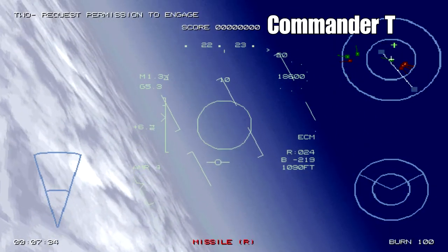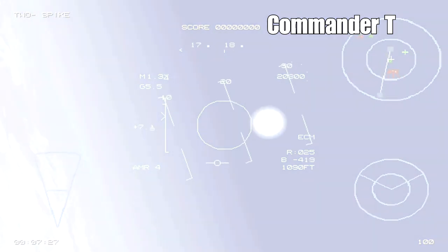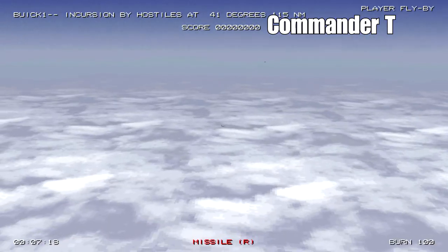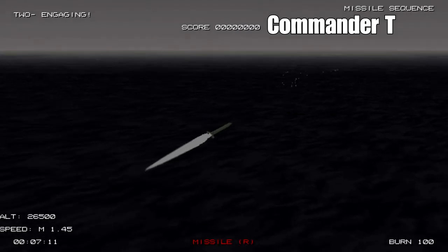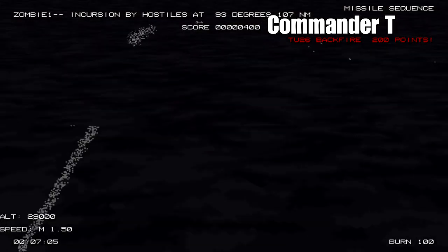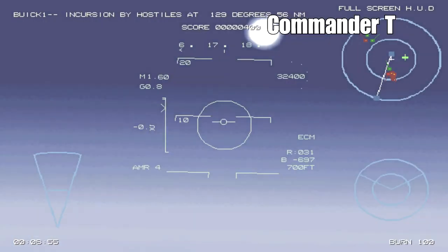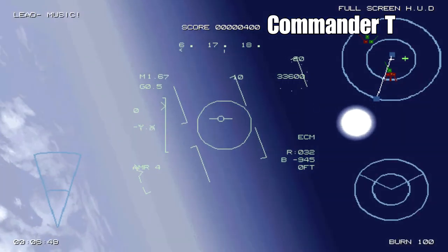The wingman will ask to engage but just ignore him. When those planes are just behind you, put half the burners on. We've got the luxury of putting the camera on the missile view to see if our missiles hit. We can see the enemy bombers — there, we've got one, we've got another one. The good thing is that the enemy fighters will just follow you, and as long as you've turned 180 degrees they're just going to fly into those missiles.